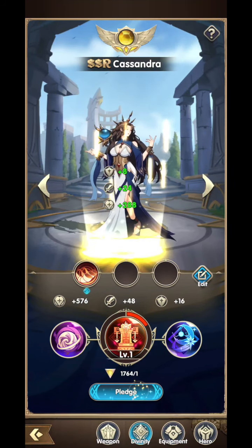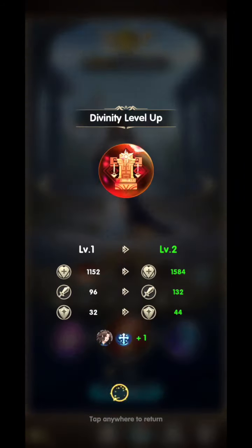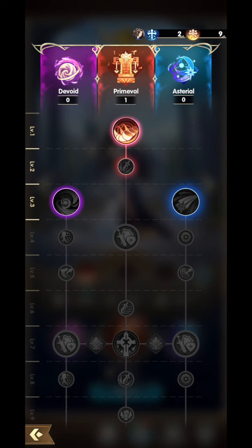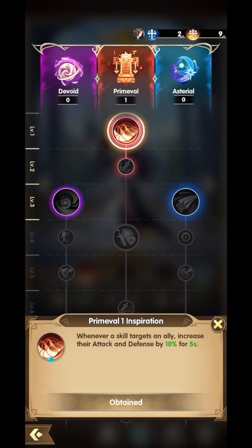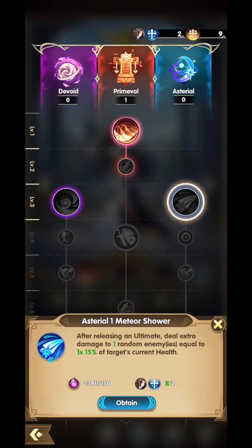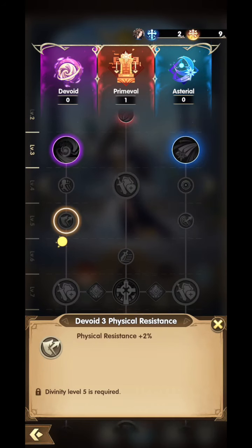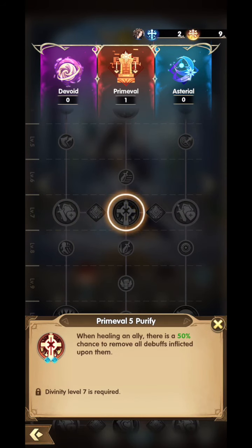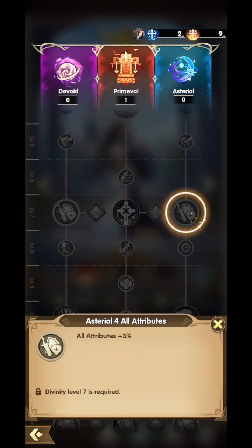Let's take a quick look at what she offers with her divinities. We'll take her up to 3. Whenever a skill targets an ally, increases their attack and defense by 10% for 5 seconds. Auto attacks have a 20% chance of generating a shield equal to their damage dealt. After releasing an ultimate, deal extra damage to one random enemy equal to 15% of the target's current health. There's also Purify — when healing an ally, there's a 50% chance to remove all debuffs inflicted upon them. That's pretty nice.